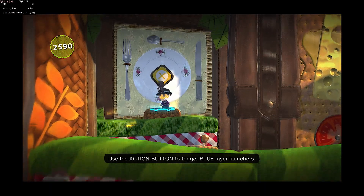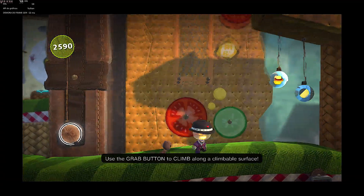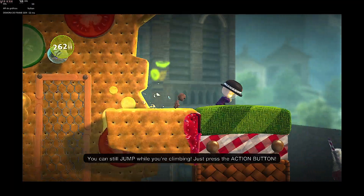Use the action button to trigger blue layer launches. Use the grab button to climb along a climbable surface. You can still jump while you're climbing — just press the action button.